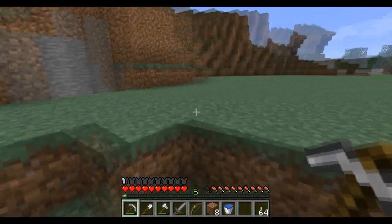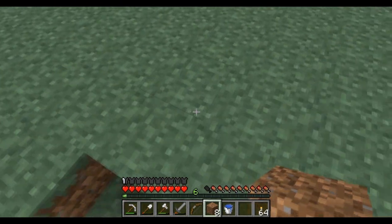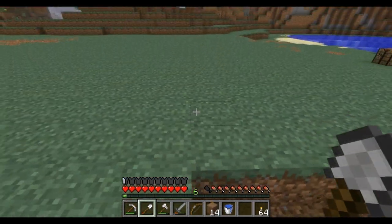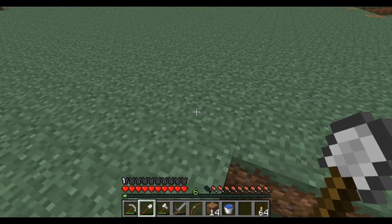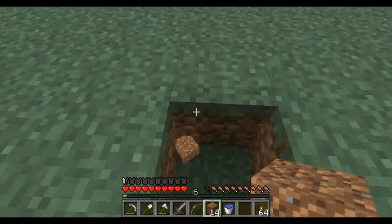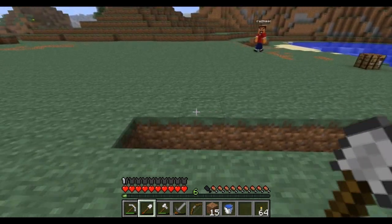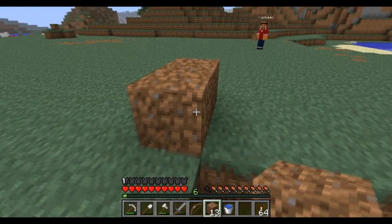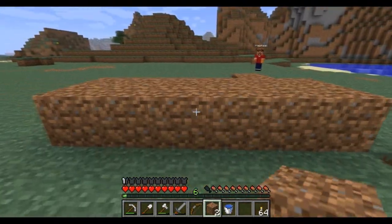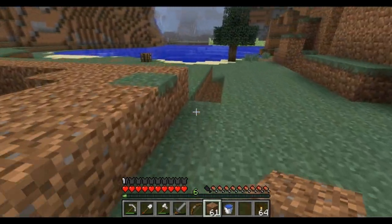Have you measured it out yet? The first one needs to be seven for sure, so let's do this one — one, two, three, four, five, six, seven. That one's sweet. Then it has to be a wall here like that, and this will go back — one, two, three, four, five, six. Perfect. Then another wall here. That's sweet.